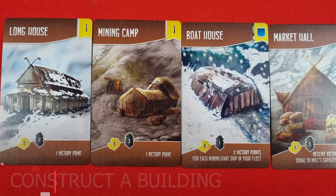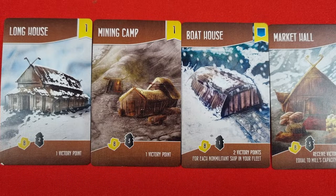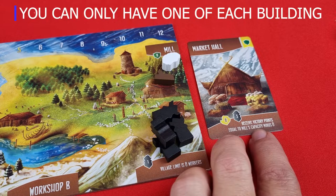Constructing a building is similar to tools, except buildings remain with the player until the end of the game. You will see the costs of the building and any additional effects it takes, or victory points awarded at the end of the game. There are seven different buildings in the game, and you may only build one of each type of building within your settlement.